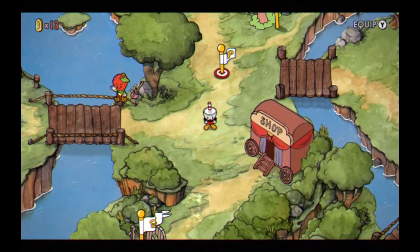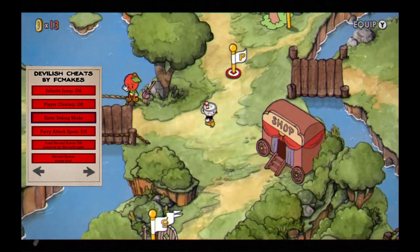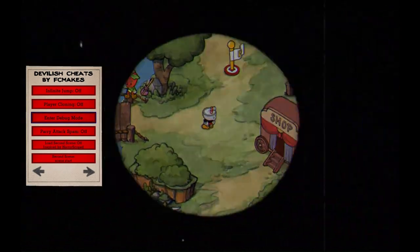So this is how you enter the debug mode. I gotta open Devilish Cheats — you'll notice that it's a lot smaller now for some reason. Now we got some new cheats, and this one's called 'Enter Debug Mode'. This is gonna teleport us to debug mode, so let's click it — and boom, we're in debug mode.